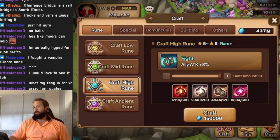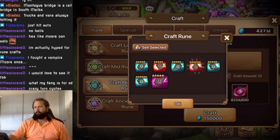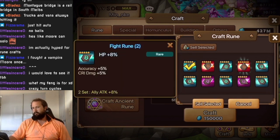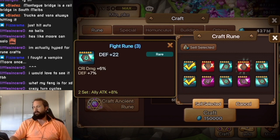That first one is an instant sell. But that one there is actually a potential Tricaru rune — you can get another eight percent twice, so that could go to 23 percent, plus a grind could make it 30 defense on slot three, which is enough to build Tricaru. So we will roll that one.